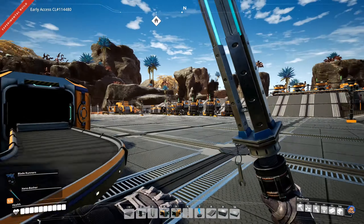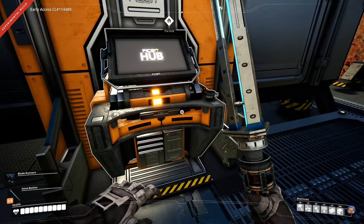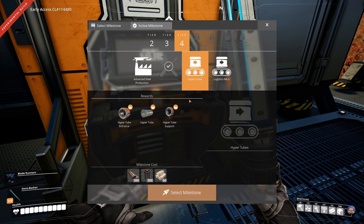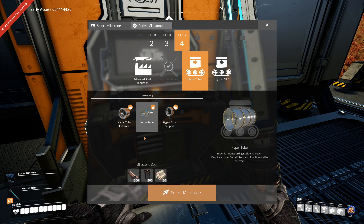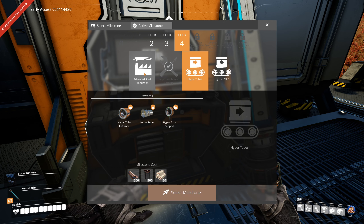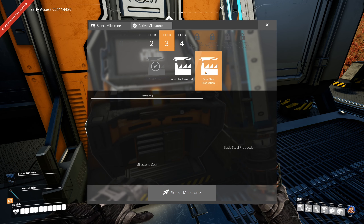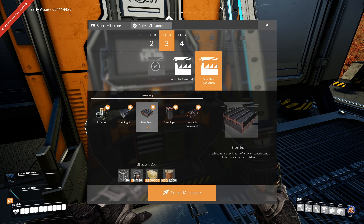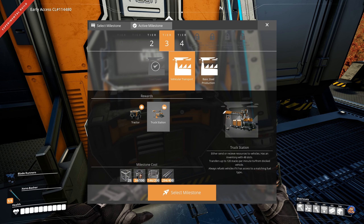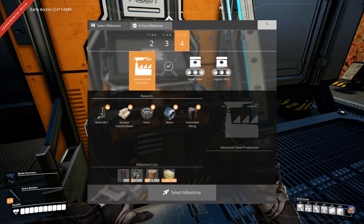Before we go, let's check the research options because there might be other things I want as well. Hypertubes — that is a tier four technology — and judging by what it needs, I'm pretty sure it requires all of these things to build. It'll be fun to have a hypertube going from this area down to the area there. We also want advanced steel production, but it's probably best to have basic steel production before that. Vehicular transport would be nice — also to have the tractor — but before I get any of this, I'll have to have steel.